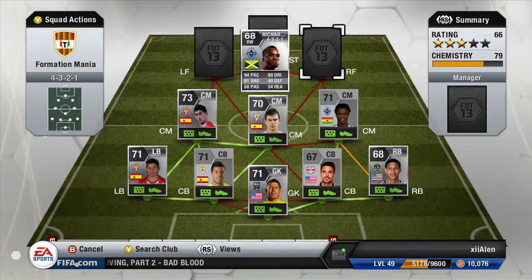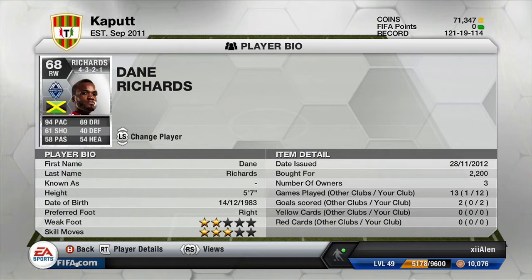Our right forward in the right wing position is Dane Richards. He is Jamaican at 94 pace, which is pretty much all he's good for to be honest.